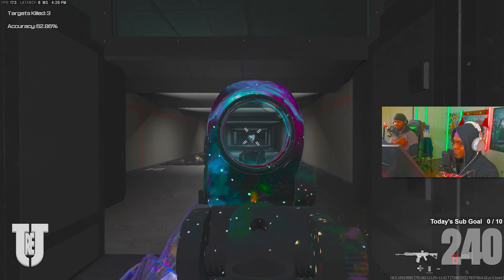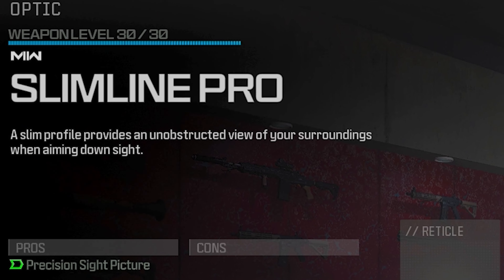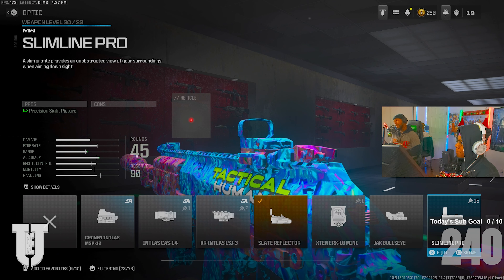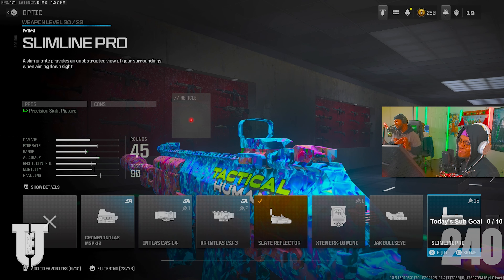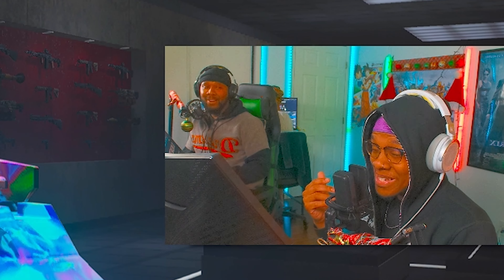When you aim in — clean picture, clean picture, nothing really distracting at the top, no lens caps, nothing. And if you didn't notice, the reticle changed color — it was light blue, now it's green. Look, it changed again!